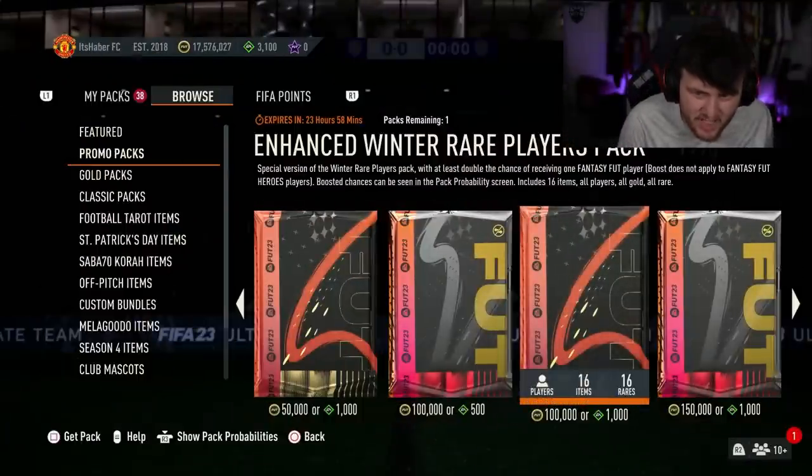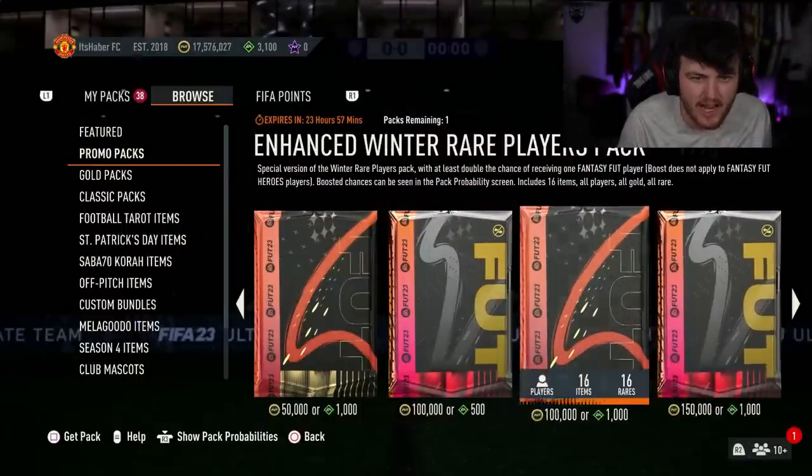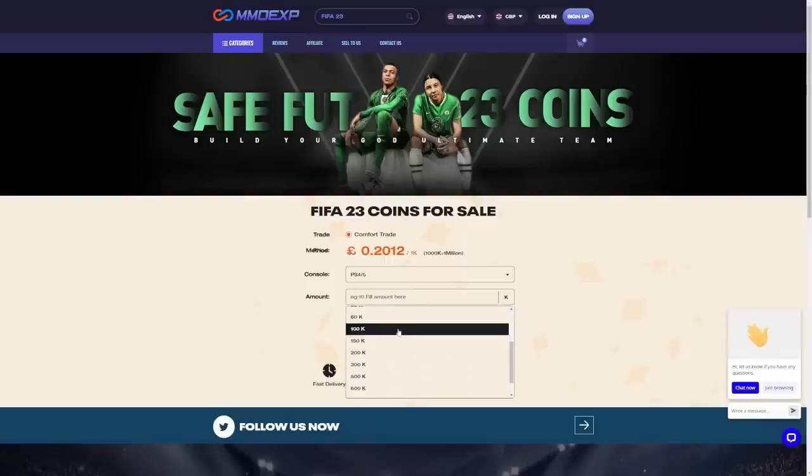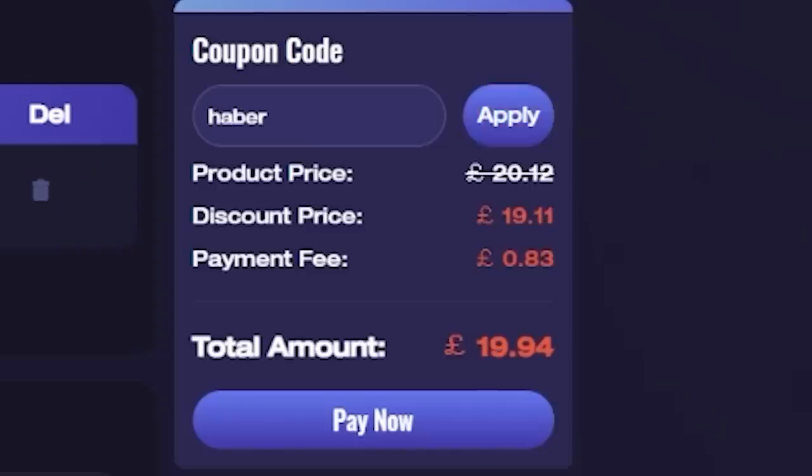EA have dropped an Enhanced Winter Rare Players Pack and a Refined Winter Rare Players Pack. For cheap, fast and reliable FIFA coins, check out MMOEXP — there is a link down below and use the code HABER to get yourself 5% off all of your orders.